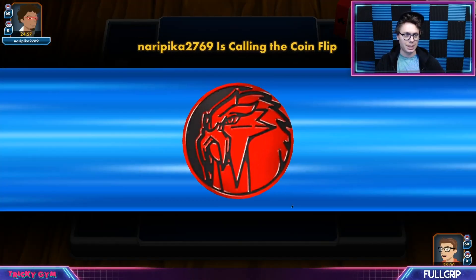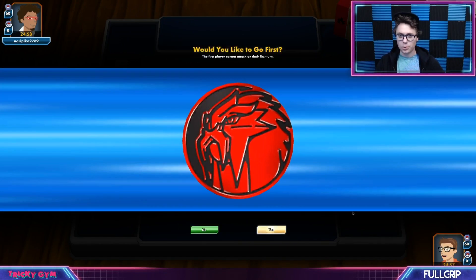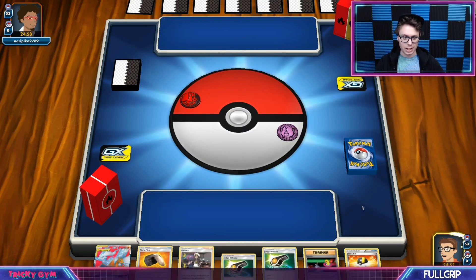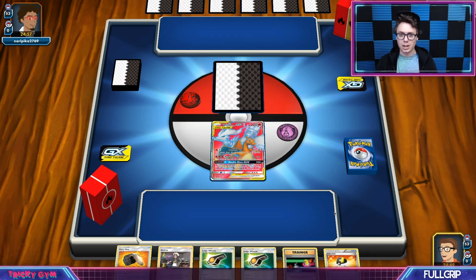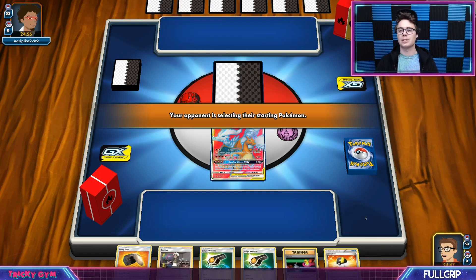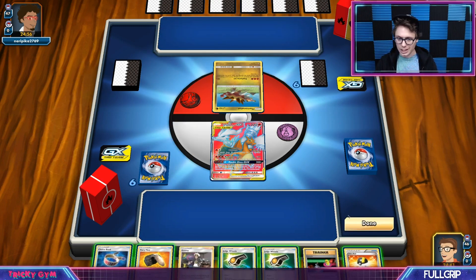Gonna show it off after some gameplay. I'm excited about this deck — it really has been performing very well against Zork and Pikachu and Zekrom Tag Team GX decks, especially with the Mew that we got teched into the list. The Mew has a bench barrier-like ability that stops snipe damage, which means that Tag Bolt is not going to be coming into the equation here.